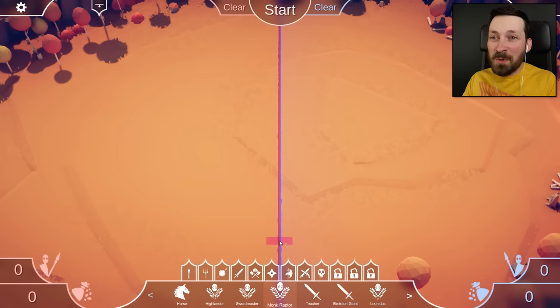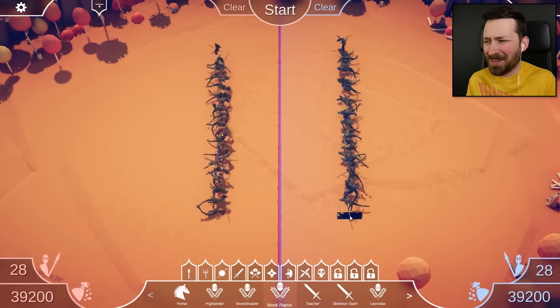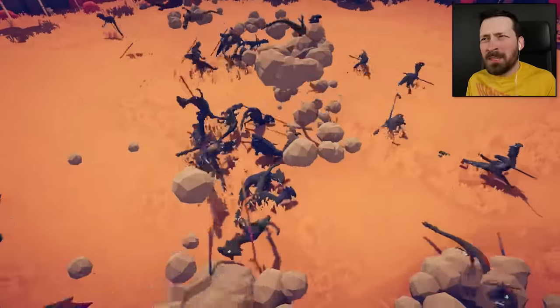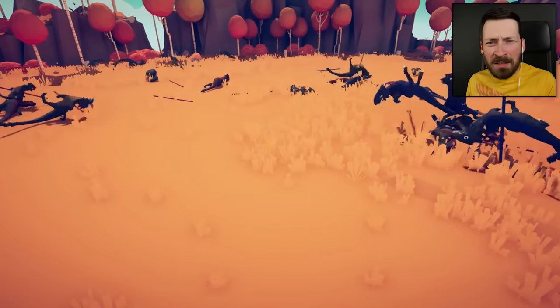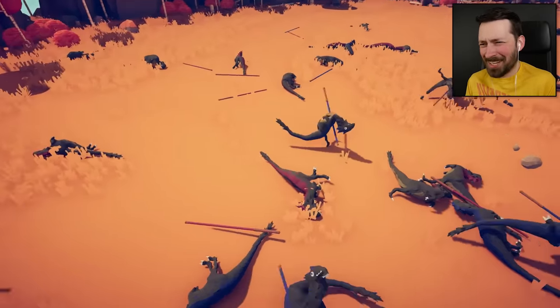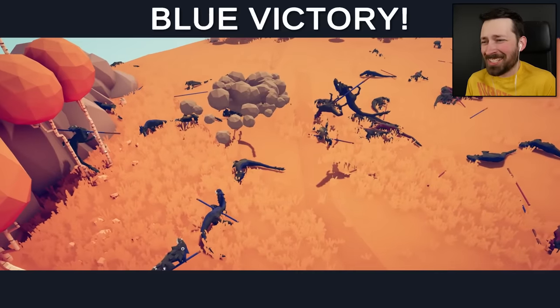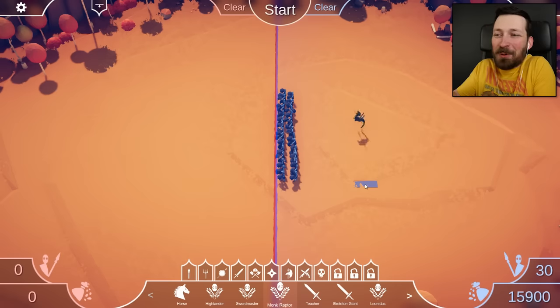I promised you guys last episode that we would continue making progress through the challenging campaign, and I'm going to use these units to do that. But I'm also going to jump back and forth between that and the sandbox whenever something sparks an idea — like a ton of monk raptors fighting against one another, because that seems incredibly broken and the world is already shaking before the match starts. They don't even all have the same voice. Some of them sound like random farmers and peasants, and others sound like vampires... when in all reality they're dinosaurs. At least I think they're dinosaurs. I am constantly amazed at what people can create in this game. This isn't a video game — this is art. Art in motion.